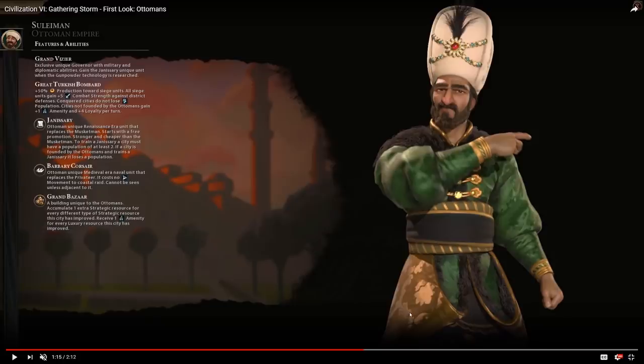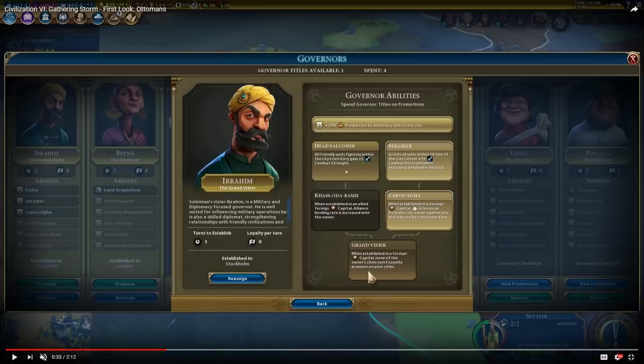To recap my general thoughts: the Ottomans are going to be very strong for Domination. Outside of Domination, they don't have anything special, but they have a lot working for them to potentially make them one of the best Domination civs in the game. They have early war capability from Ibrahim's percentage-based production boost towards military units. That early game push gets you more bonuses through additional amenities and the ability to construct Janissaries in conquered cities for yet another power spike. They don't really have to worry about loyalty because of the plus 4 loyalty per turn, and they can use the Grand Vizier for extra combat strength when attacking enemy cities.